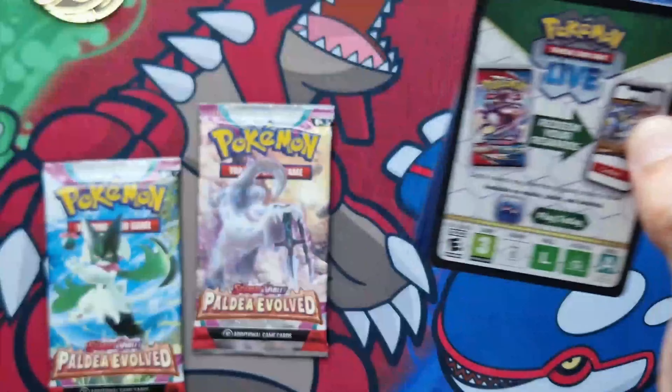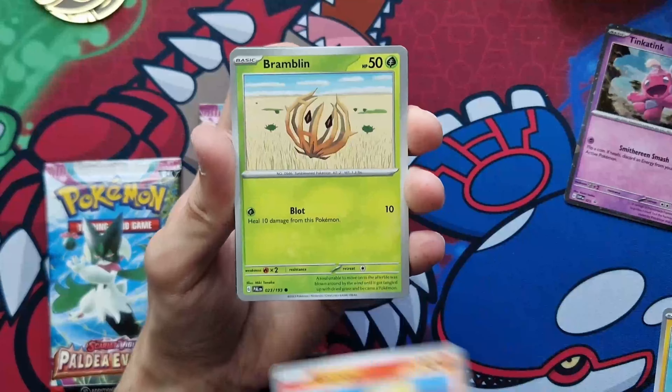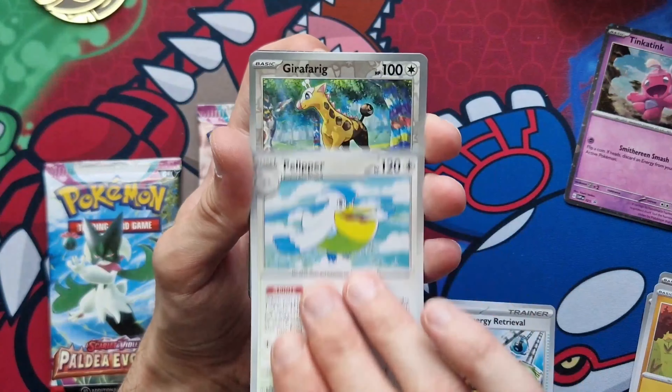Just a pull is all I'm asking for. Not three hollows, come on. So we've got a Watch Roll, Puey Coco, Brambling, Cufant, Superior Energy Retrieval. We've got Sutter Widow, Pelipper, Reverse Girafferig.